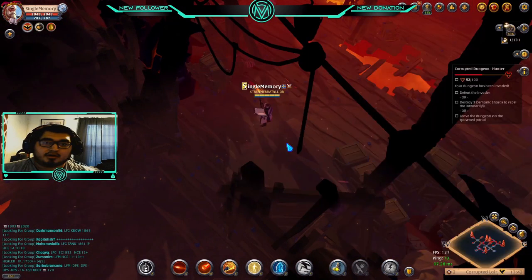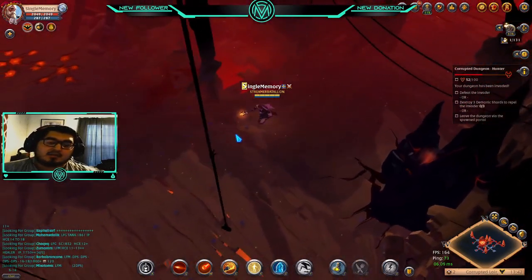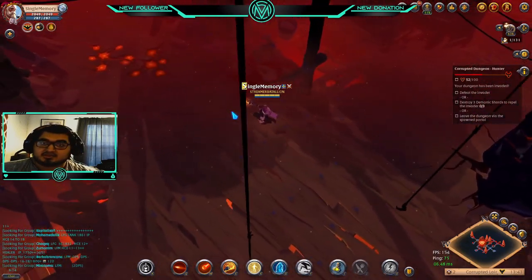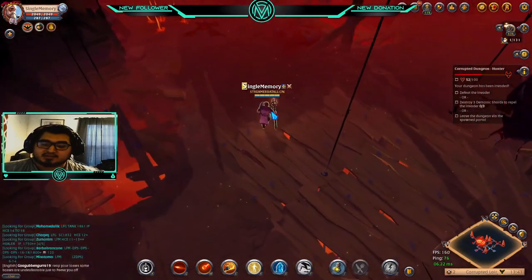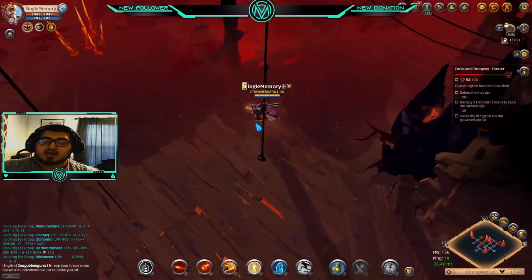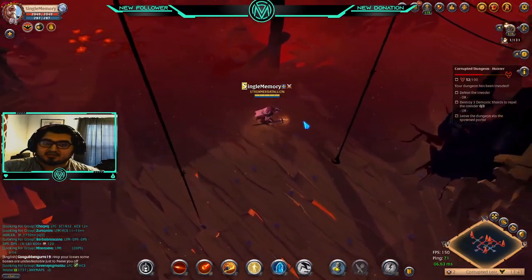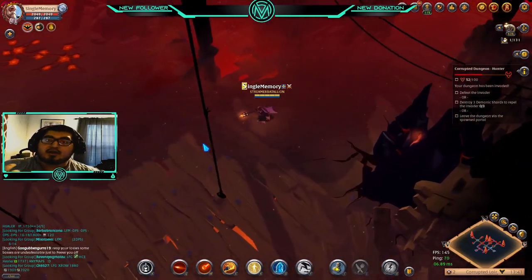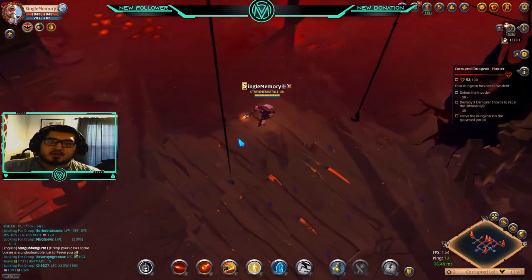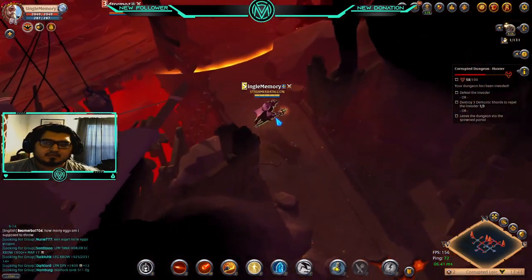Just so you're aware, I always leave Fireball on in case the invader or the person you're attacking is a bow user, because they can shoot from longer distance and engage the fight way sooner. Having Fireball on lets you start the engagement early, unlike against melee characters — daggers or swords — where you have time to space yourself and switch abilities. That's what I suggest you guys do as well.